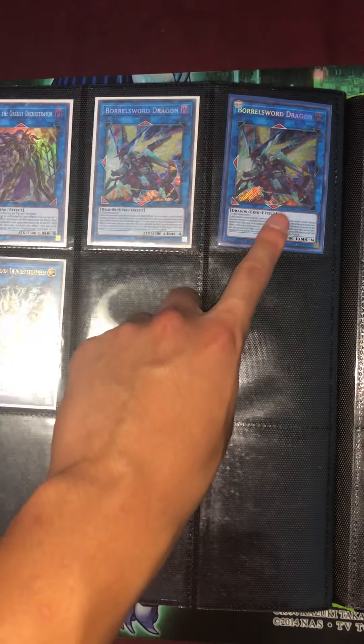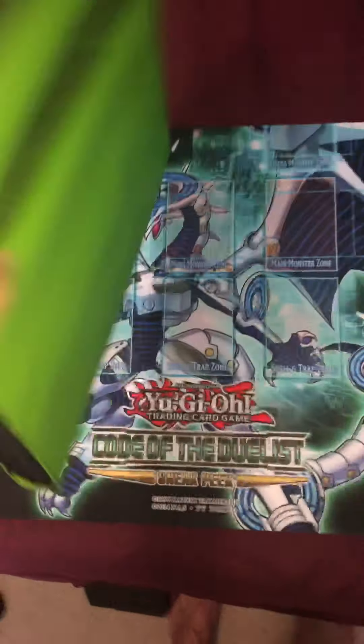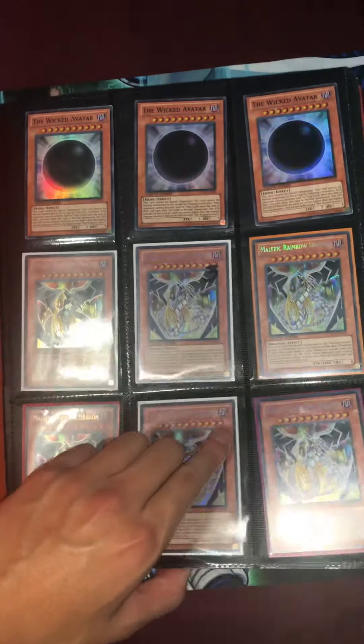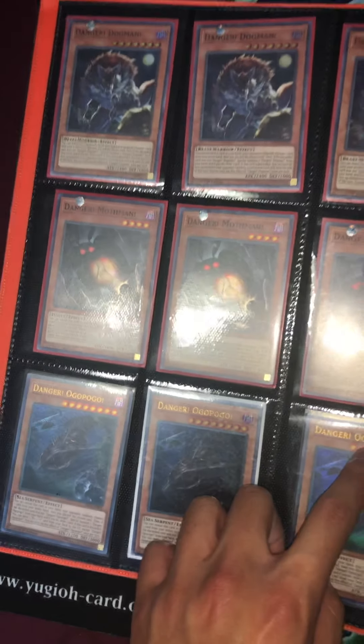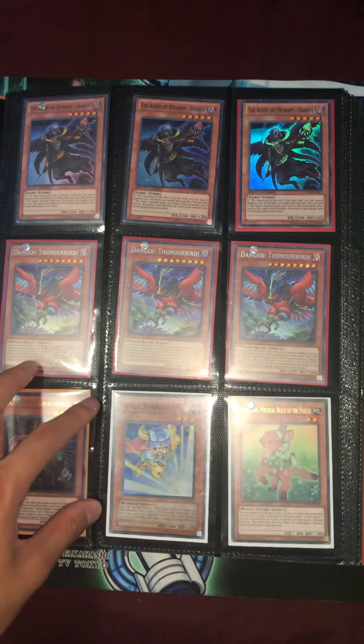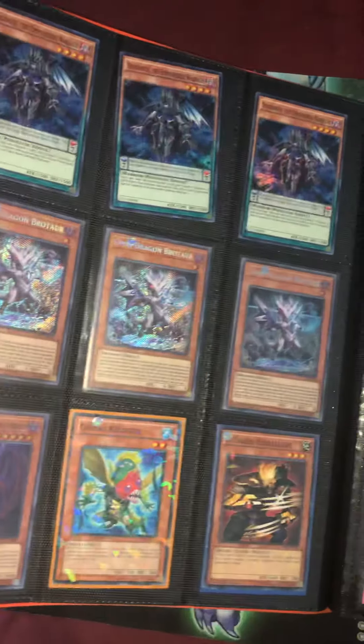The Borrelsword — I'm keeping the first edition one, this unlimited is up for trade or sell. I'll probably put it on eBay or if someone wants to buy it, hit me up and we'll negotiate a price. That's the second binder. Third binder — orange binder. The Malefics are gonna get new support soon so those cards would be rising in price. Here's some Ogopogo, Danger cards. Also, Black Wings — cop them while they're cheap because Black Wings are gonna skyrocket in price once their new support comes out.